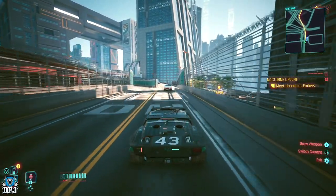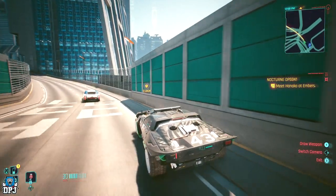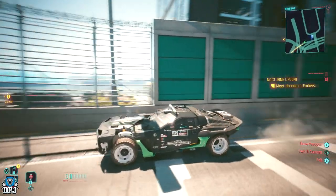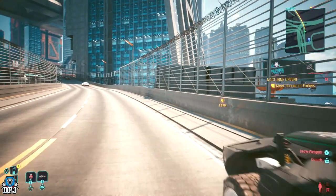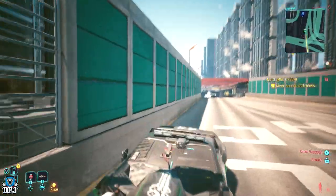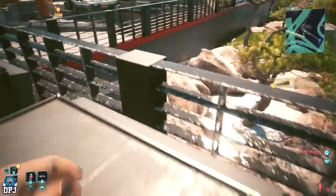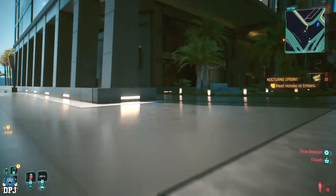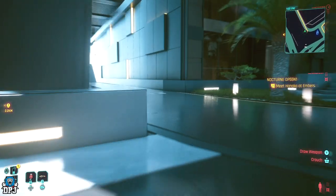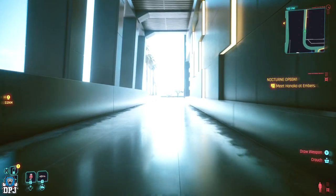Drive along here and on your right-hand side you'll see these blue-green turquoise walls. You want to come to the very end — about there — and be careful when you jump out because the car will get you. You want to jump on your car and use it to get over this wall, just like so. Then jump down here and jump over — and just like that, we are back in the area. Run around this corner and keep coming around.